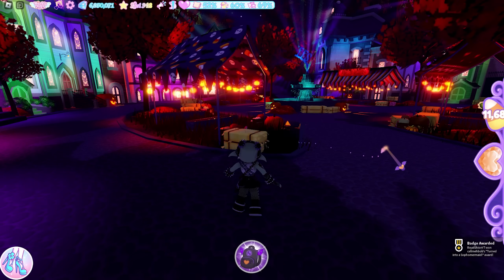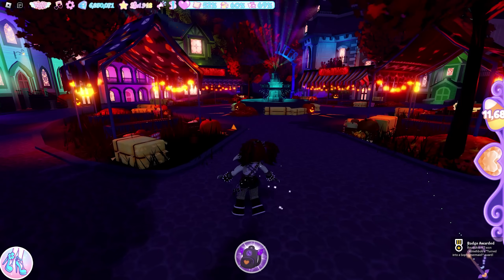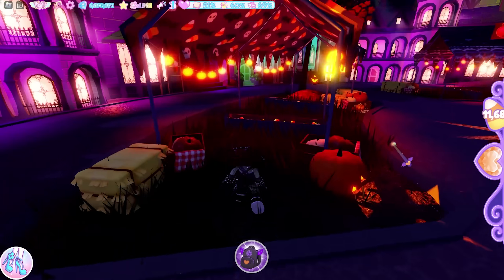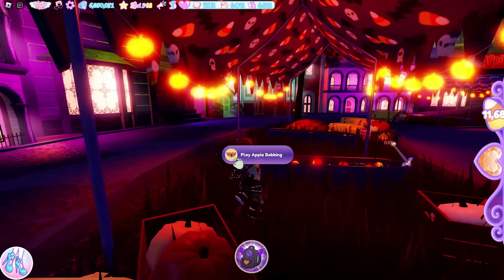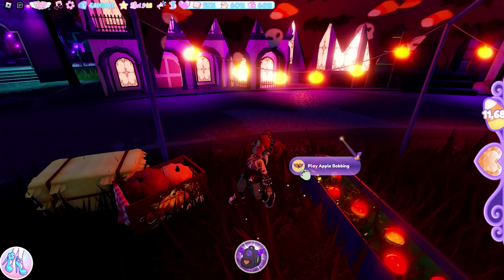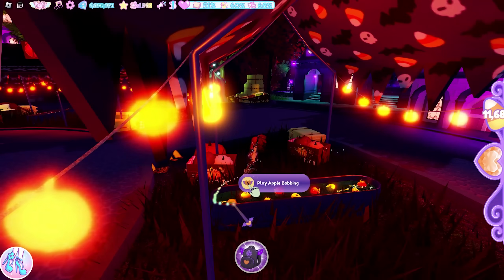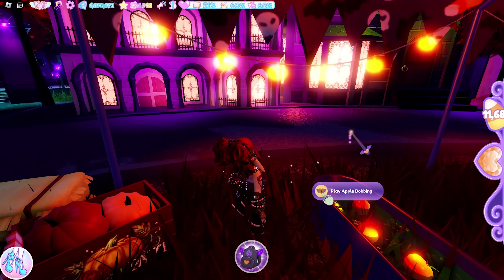Once you've arrived, go to one of the apple bobbing stands. You can pick any stand. Make sure you're doing it at the end of the apple bobbing place — the other end is fine too. I usually do it on this side though.